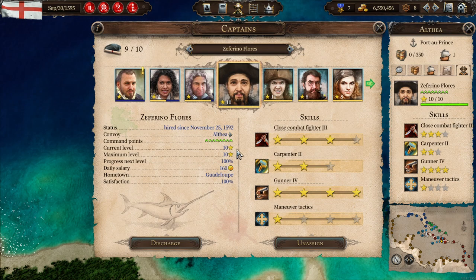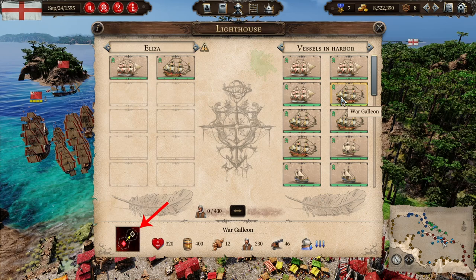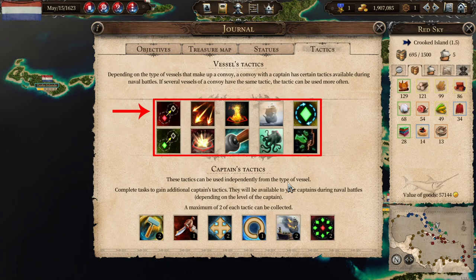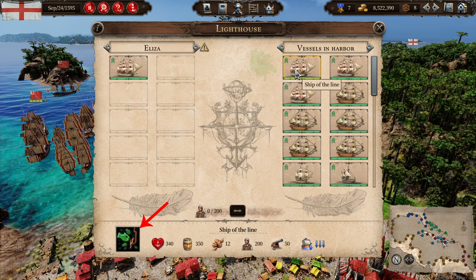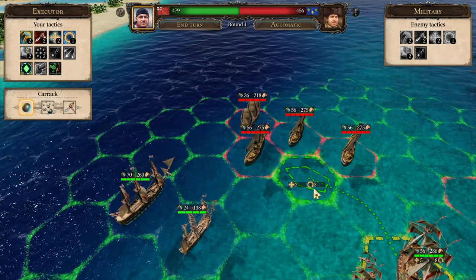For example, Gunman increases your chance for critical hits, which is really powerful. Close combat fighter buffs your boarding power a lot. An ability like Navigation can also be really powerful for hit and run tactics in shallow waters. The last element of preparation are the ships you choose for your military convoy. Each military ship has its own active ability called a Vessel's tactic and each ship also has stats. The big military ships have passive abilities in addition. Adding a ship to your convoy adds its ability to your ability pool, so if it's not on cooldown, every ship can use it. I was skeptical about this at first, but found it greatly helps the flow of combat and makes it more interesting.